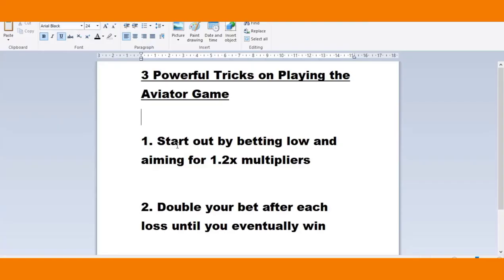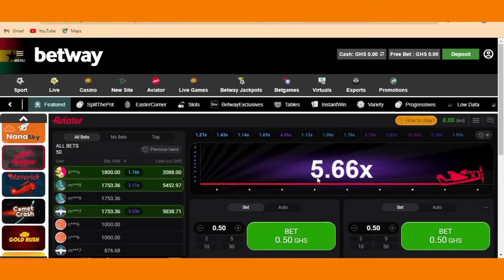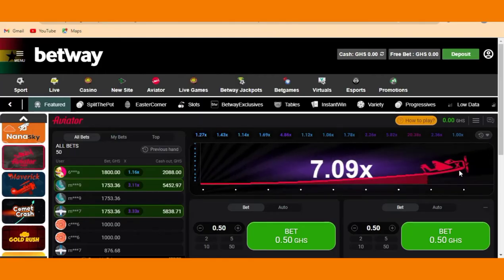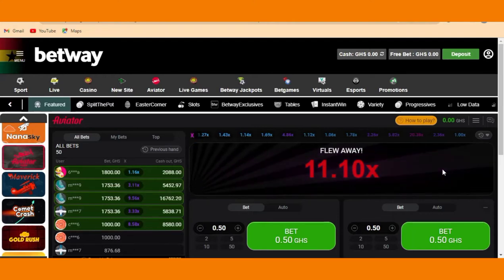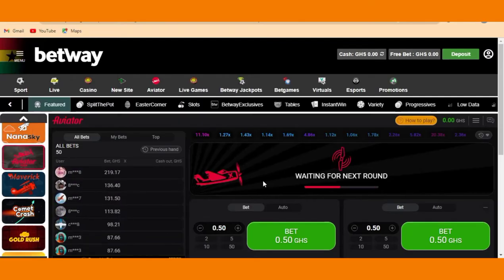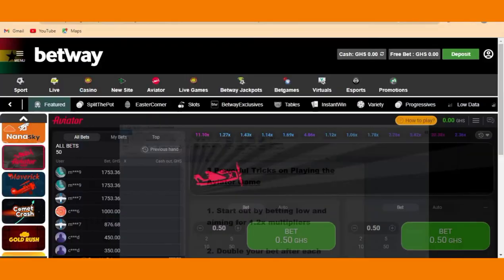The first powerful trick on playing the Aviator game is: start out by betting low and aiming for a 1.2x multiplier. What it means is, when you are playing this game, don't target big money. As the plane is flying right now, it's going almost 7, 8, 10 — then it flies away. It tells you that the next one that comes after this will actually be low. So to win, always target around 1.2x multiplier.